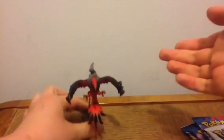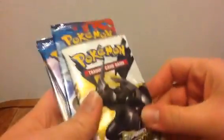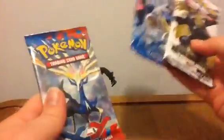Alright, so let's get all these booster packs out of here. Oh, there it is — it's hiding under one of the X and Y packs. Let's just see how this works. I'm guessing you're going to screw this in here. And there's a hole in this little rock-type thing. There. Looks pretty good. Now we got Legendary Treasures, and we got the Blastoise pack, Yveltal, and Xerneas packs.